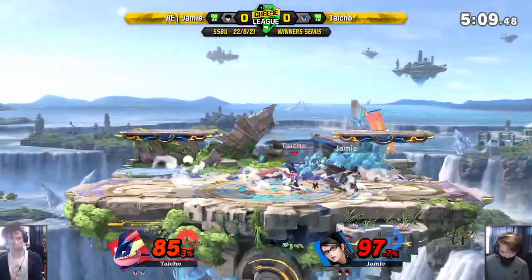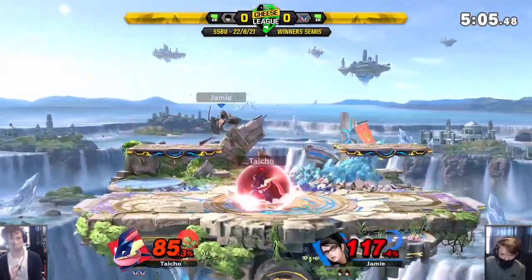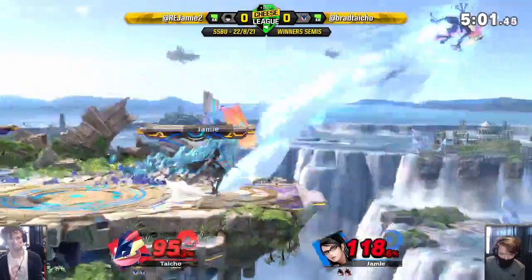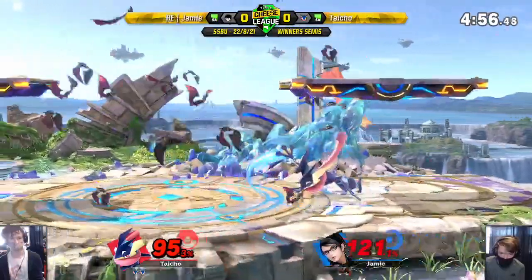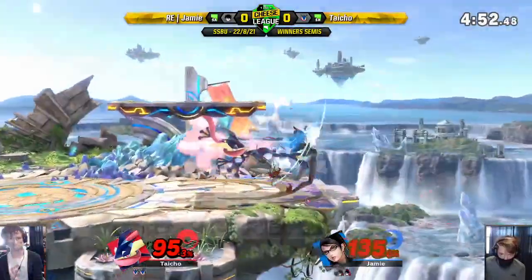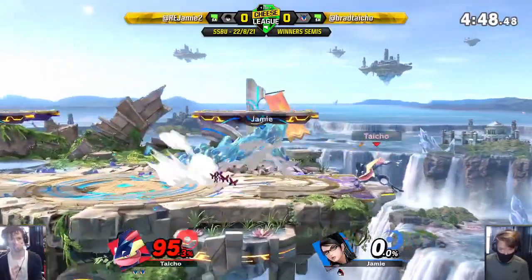Real scary - nice baiting. Dash attack into the up air - not quite finding that kill just yet. Going for the afterburner kick, just trying to punish any sort of landing recovery. Gets a weak hit on the dash attack. Bat within into down tilt, bat within. Finding that kill - not great DI, but Brad will take that.